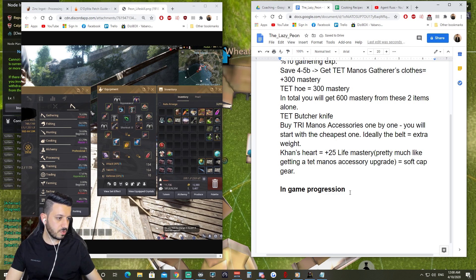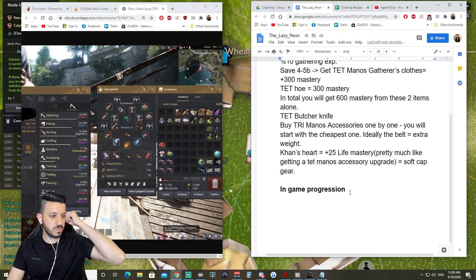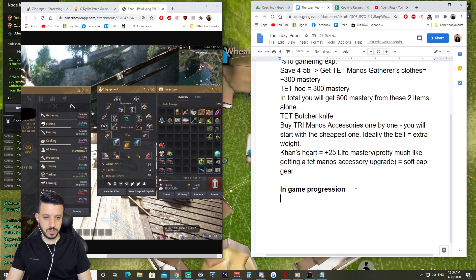At what point do you stop gathering for XP and transition to meat, like at Behr, or is it more based on gear progression? For in-game progression, gathering is your focus.